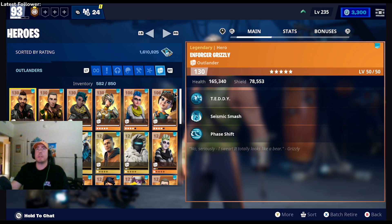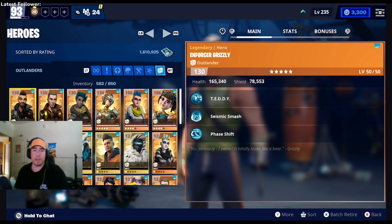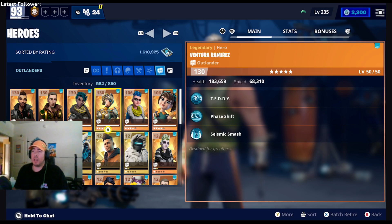Alright, Outlander — if you guys can take a look right here, there's a little ability called Teddy. Teddy is what you're going to want to look forward to because he's like a second player that can help you out take out enemies or the zombies. You throw him out in the field and he does damage — he turns 360 and takes out the closest target.